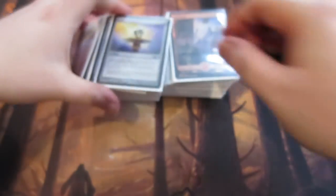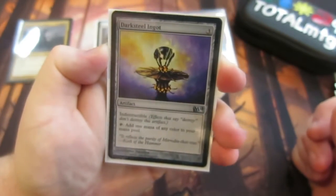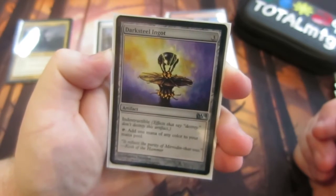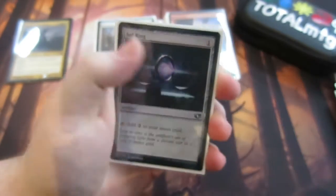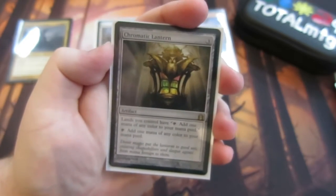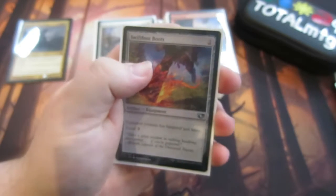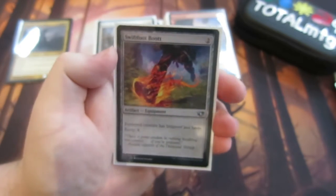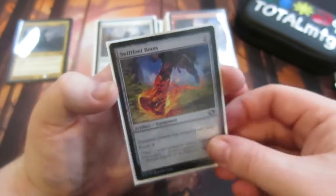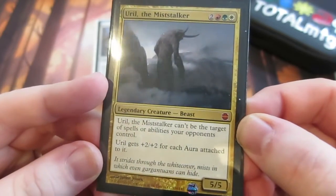Moving on to the artifacts — we have Sol Ring, which is indestructible and taps for any color. Darksteel Ingot — every EDH deck probably runs Sol Ring. Chromatic Lantern — lands you control tap for one mana of any color, which is brilliant because we've got a three-color general. Swiftfoot Boots — just in case we want to give Ural haste; he already has hexproof, so once he's out we want to keep him out.